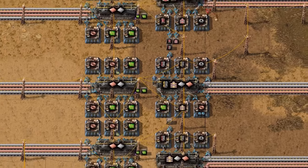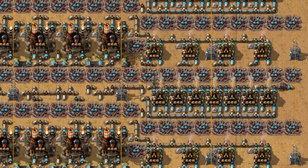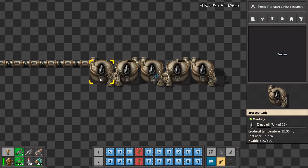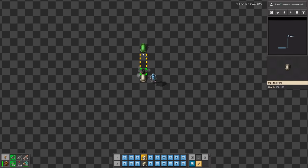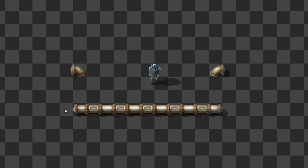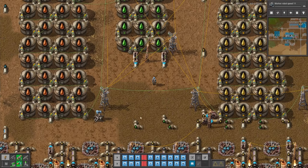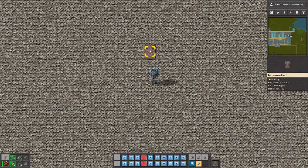The fluid system in Factorio is quite complicated, even for more advanced engineers. All fluids in pipes and tanks want to be on equal level, which makes transporting large quantities of liquid very slow. To speed up this process, use underground pipes where possible, because underground pipes count as only 2 normal pipes instead of 10 when used at full length. Reducing the amount of pipes also means fewer fluids have to be simulated, giving Factorio easier calculations. Every way to save a few UPS is good.